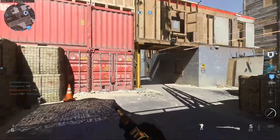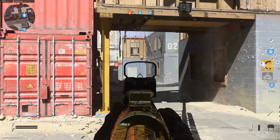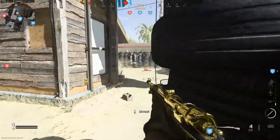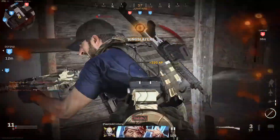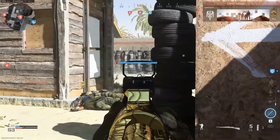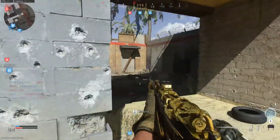My first tip would be: as you're leveling up your weapon, make sure that you're focusing on the challenges. Don't just level up your weapon to max level and then start the challenges. I reckon it's best to chip away at the challenges while you've unlocked them and just keep working on them, keep on top of them. But do keep in mind that if you're at a higher level, you can do multiple challenges at the same time — like a double kill headshot while crouching. That could be a strategy as well.